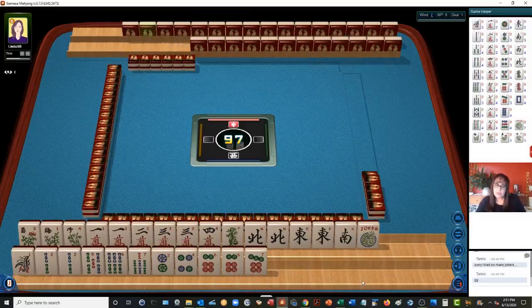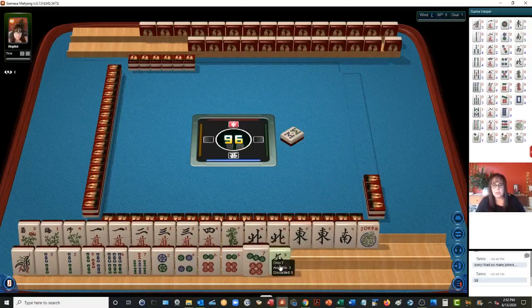We have no nines, so I wouldn't try three, six, nine. We have no eights, so I wouldn't try two, four, six, eight. We have one, two, three, four consecutive run tiles. We have the flowers. Oh, we're starting. Now we have a nine.